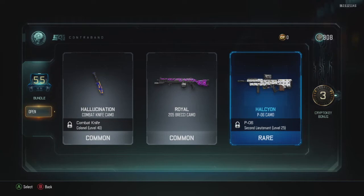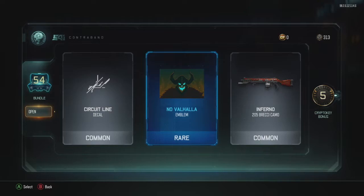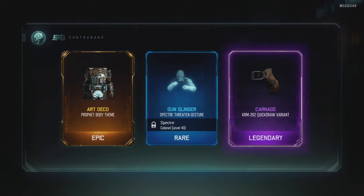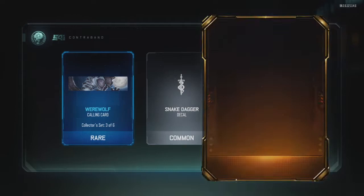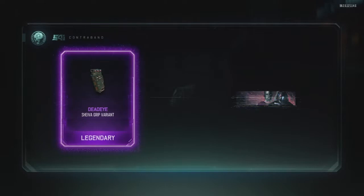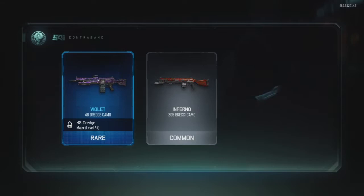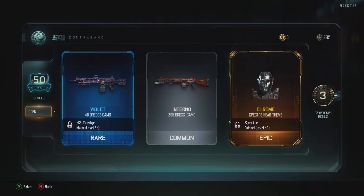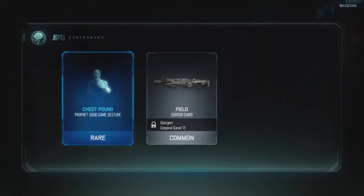A combat knife variant — who uses the combat knife that much in Black Ops 3? I honestly have no idea who still uses a combat knife. Valhalla — and I just got a decal too for having that as well. Art Deco Profit body theme. A KRM-262 quick draw variant called Carnage — it fits for that gun because I do like the KRM. A Shiva grip variant called Dead Eye — I'll take that off your hands. And a chrome Specter head theme — makes me think of Doctor Who for a second with that chrome.